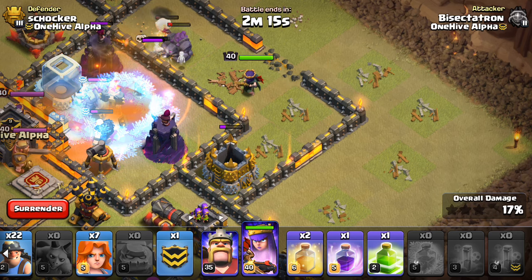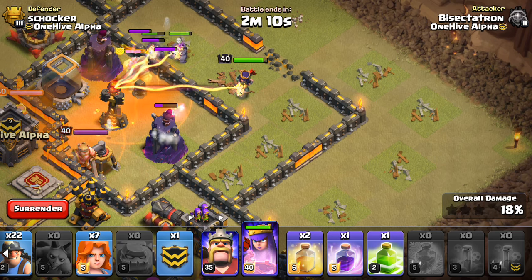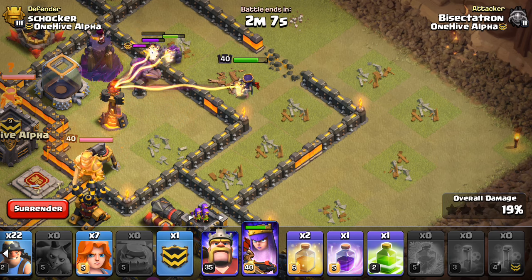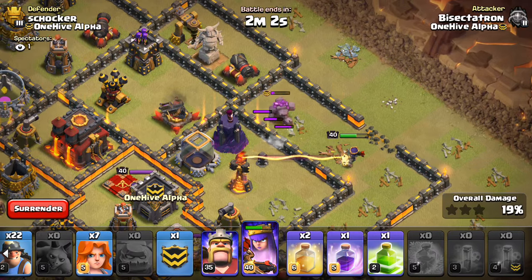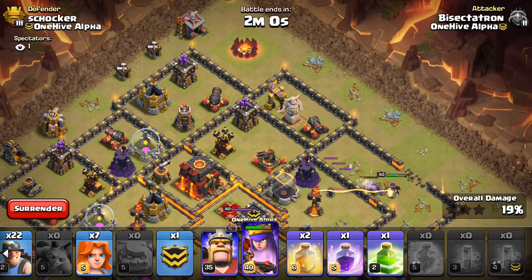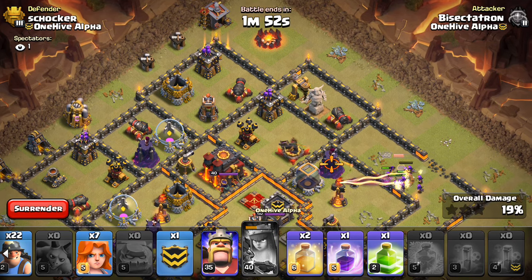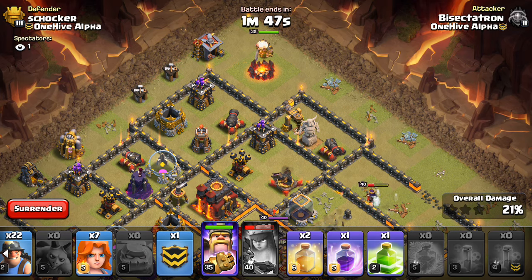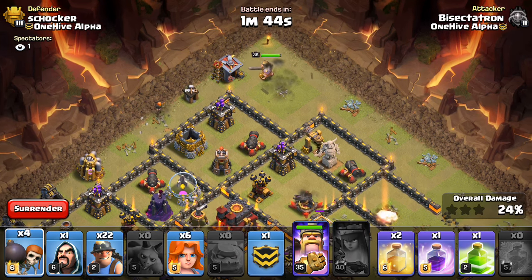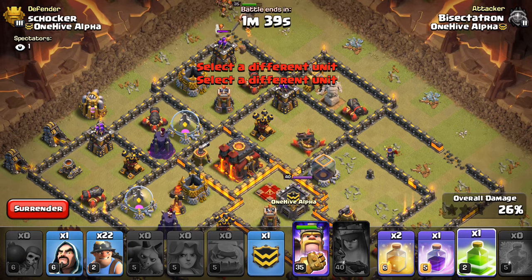Come on, queen — we need you to get the inferno tower. Going to have to pop her ability early probably. Don't go on that golem — no, don't go on that golem. Well, the golem's almost dead anyway, she should get it. Going to have to wait. Pop the ability, step up, get that inferno — come on, get it. Yeah, she got it! Okay. Valk, wall breakers, all that.